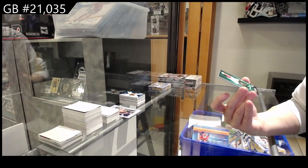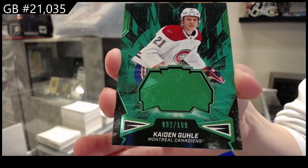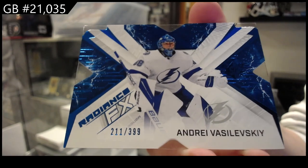We've got a Green Finite Rookie, number two, 199 for Montreal, Caden Gooley. And a Radiance FX, number two, 399 Blue for Tampa, Andre Vasilevsky.